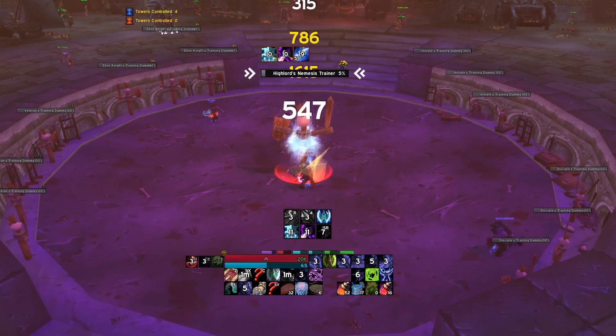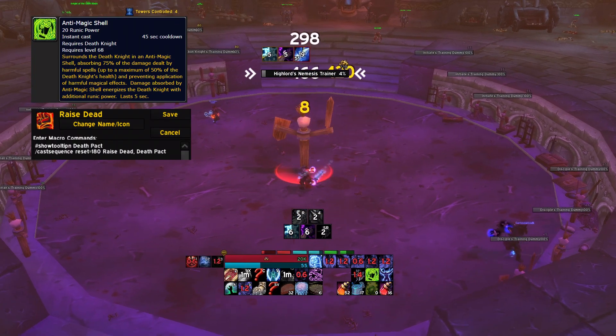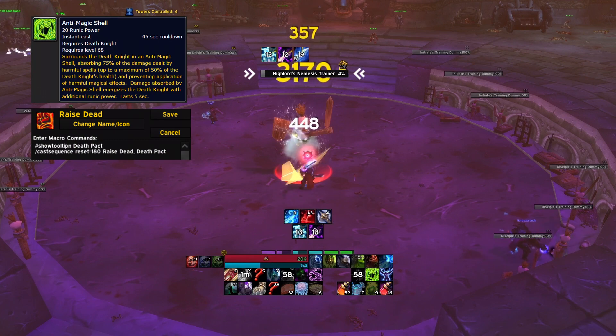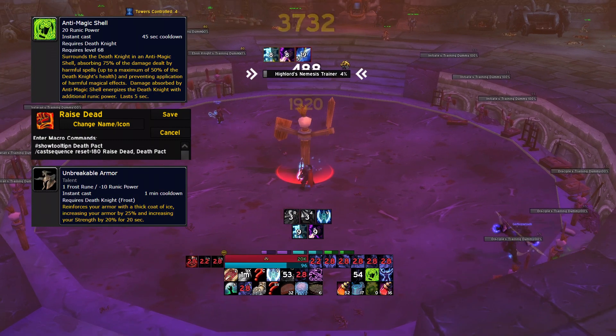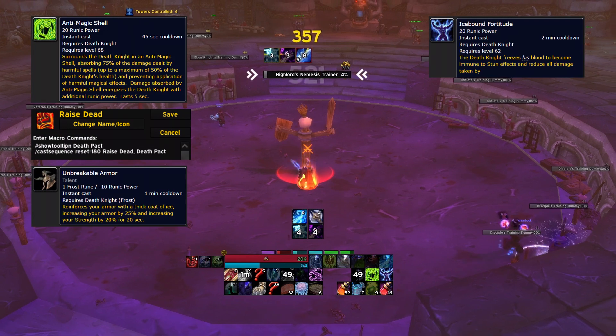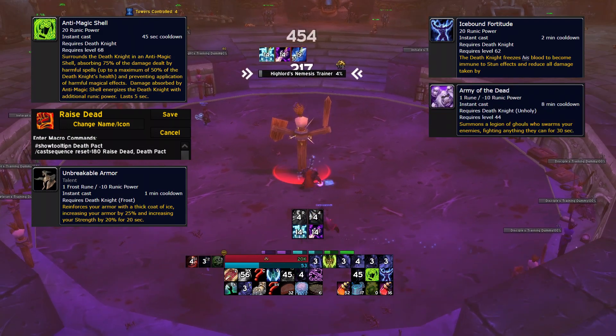Now for your cooldowns. Anti-Magic Shell reduces incoming damage, generating runic power. Raise Dead can be used for a little extra damage or as an emergency heal using this Death Pact macro. Unbreakable Armor gives you increased armor and strength, making it a pretty big DPS increase for 20 seconds. Icebound Fortitude is your big cooldown, which reduces all incoming damage by 30%. And Army of the Dead can be used at your own risk.